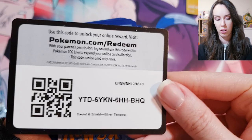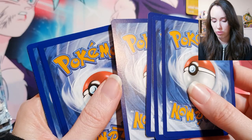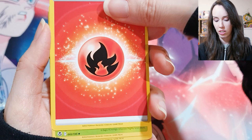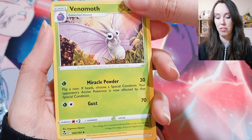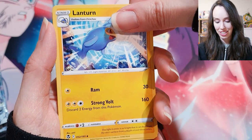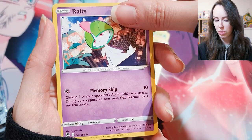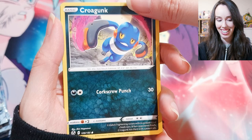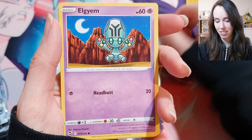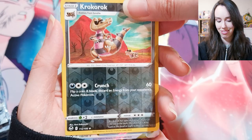Another code for you lovely people. Fire energy, Venomoth — finally someone I recognize — Wallace, Lantern, Spinarak, Croagunk, Solosis, Croconaw. That's funny. Oh, we got some back here — oh my gosh, no way!